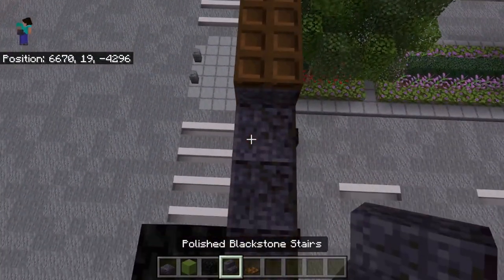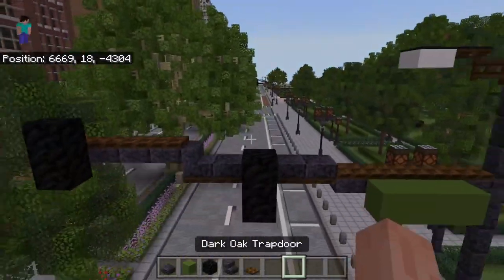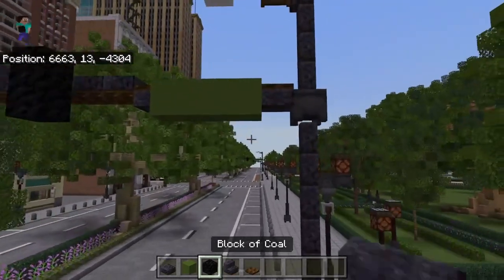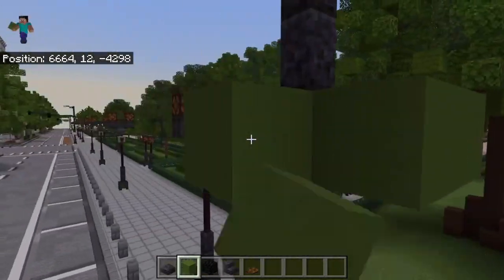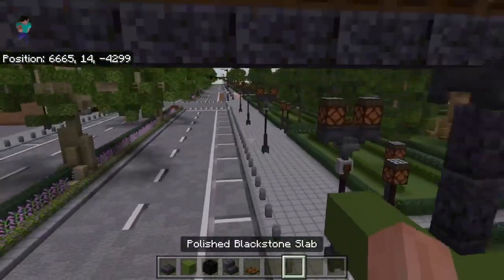Both layers, and a polished blackstone stair there to make that transition a little bit smoother. After that you're all done. Also, if you don't have extra space on the side of the road, you can put the street sign down here — it's a very good option.